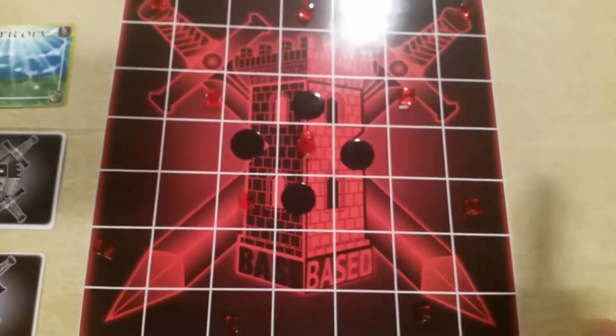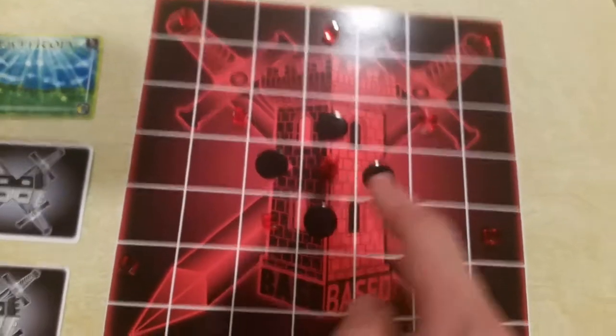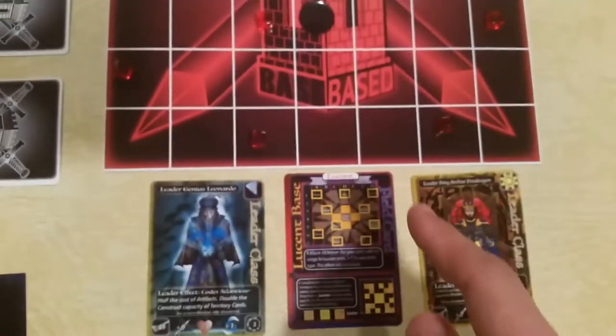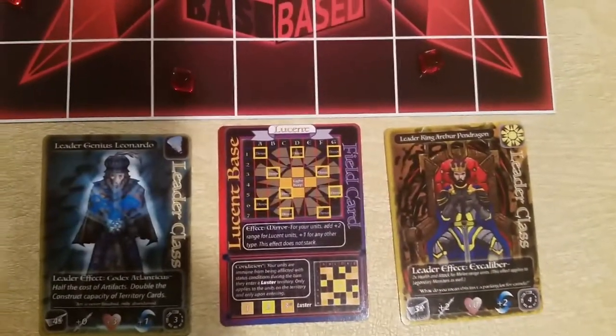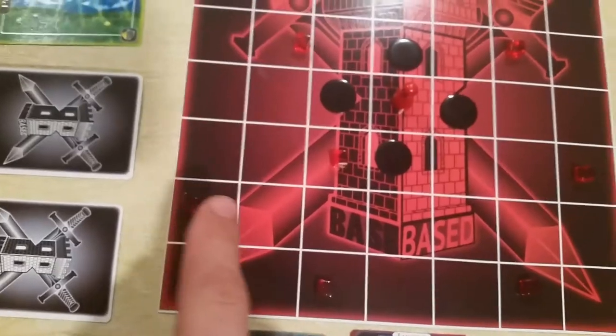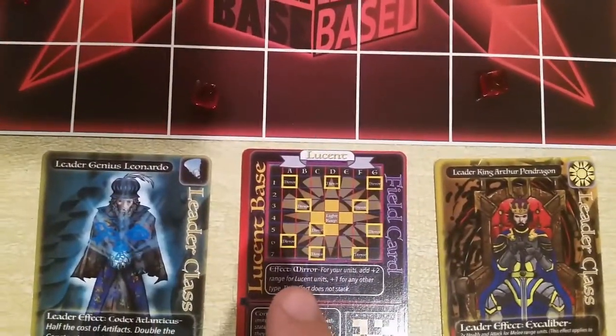After that, you set up your king pin in the center of the base board in accordance with the top diagram of the field card. As you can see, I have several power tokens used to designate the mirror tiles.